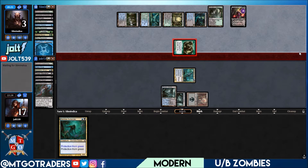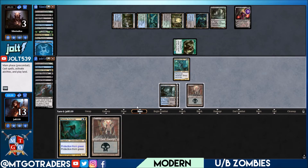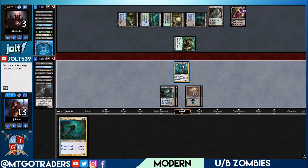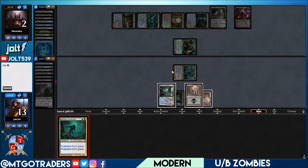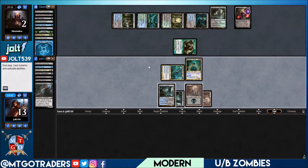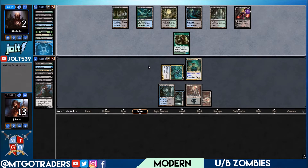Love it — great timing! Swinging in for four. Drawing a Polluted Delta, let's get that down, let's go for Dread Wanderer out of the graveyard. That puts them in a spot where Dread Wanderer is coming back — they'll have to leave up Snapcaster. Swinging in for four puts us down to five. We'll have an extra sequence: swinging with Dread Wanderer forces them to Snapcaster, then we can bring it back out of the graveyard.